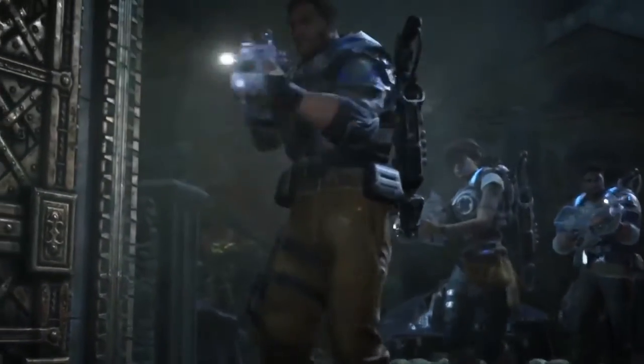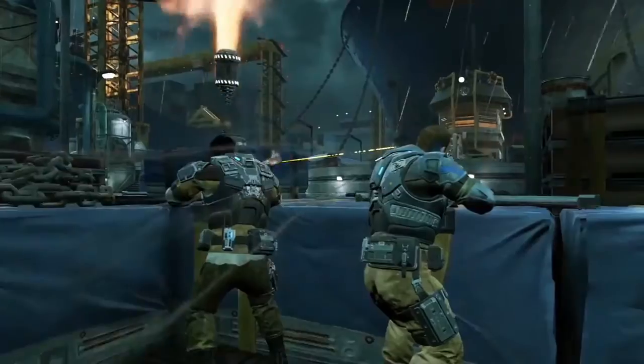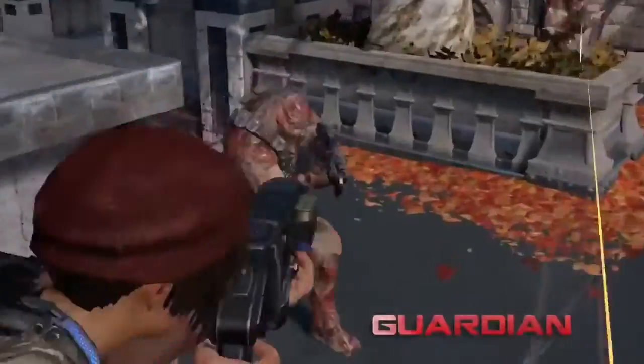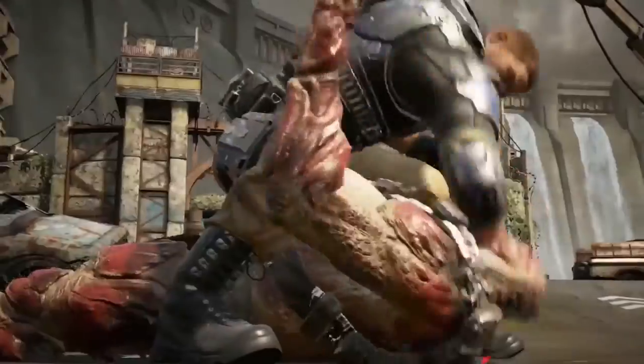Gears of War is back and more brutal than ever with a brand new saga on Xbox One. JD Phoenix, son of Marcus Phoenix, joins forces with his friends to discover the source of a brand new threat to humanity. A selection of savage new weapons, including the Buzzkill and the Drop Shot, give you all new ways to deal with the Swarm. Compete online in game types both old and new, all at 60 frames per second on dedicated servers. A new visible ranking system means fairer matchmaking for social, competitive and professional players alike.